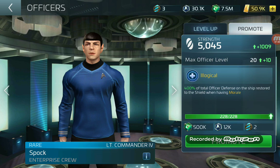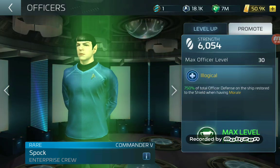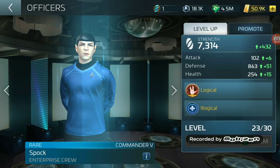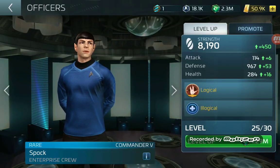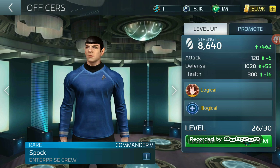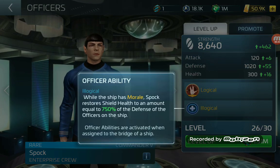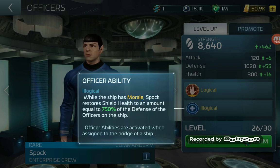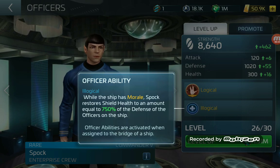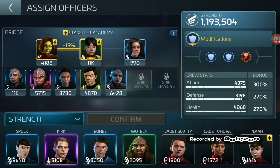This is going to hurt because I'm saving up for the Enterprise, but I've got to use 12,000 of my 30,000 faction credits for Feds just to tier him up — which sucks. But he is such an amazing officer, and with the crew setup I'm using it's going to be even more beneficial. I got him up to level 26. The good thing is that while the ship has morale, Spock will restore shield health to an amount equal to 750% of the defense of the officers on the ship. This is the reason why Spock is so popular — he will keep those shields up no matter what.